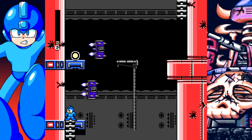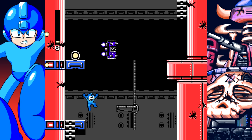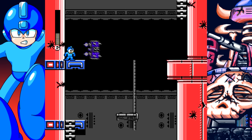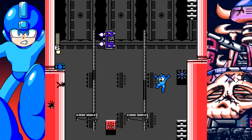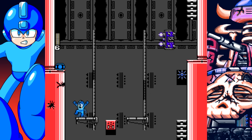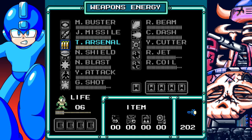That section with the Rush Jet part was actually supposed to use an enemy that I ended up not using. That enemy was supposed to have a cone-shaped field of energy in front of or under it that would drain your weapon energy — so you would have even more energy management to take care of in the level.